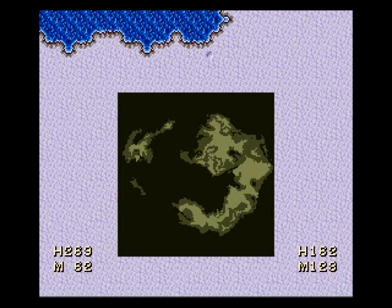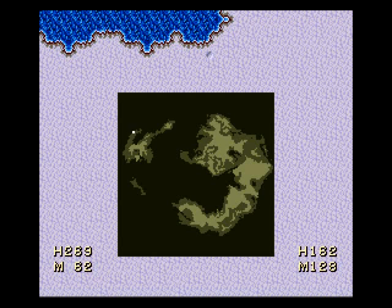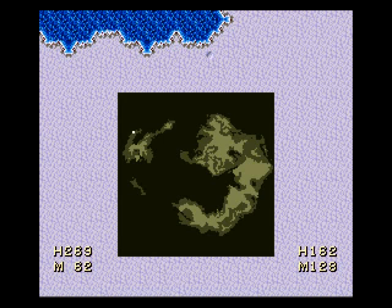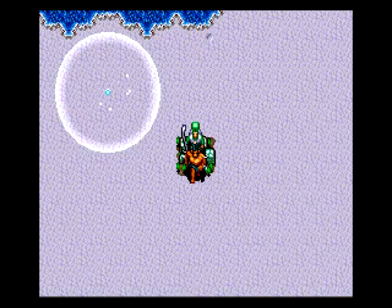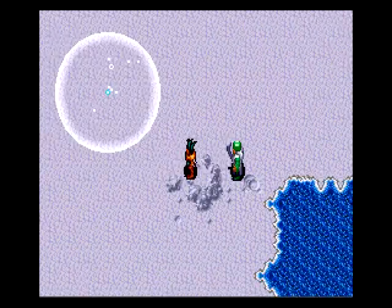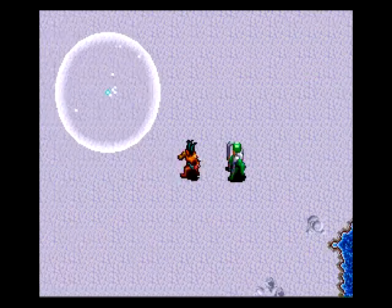Welcome back, this is Ballerscuba with another episode of Let's Play the 7th Saga. We are here on the map in the northwest corner of the map. It's a very interesting map. There's Necro, and we are going to go pretty much the only way we can to go, which is south. And we are here outside the town of Velenka.